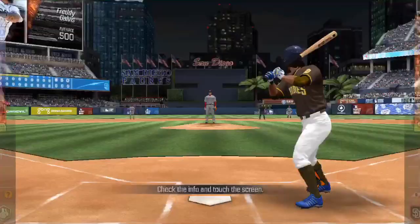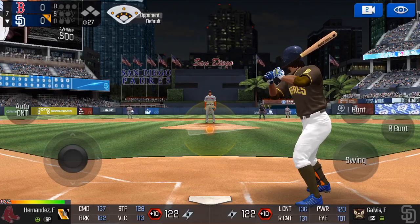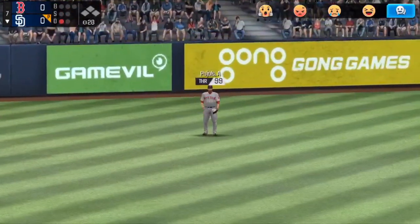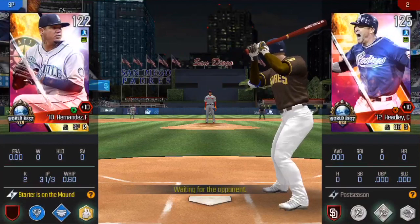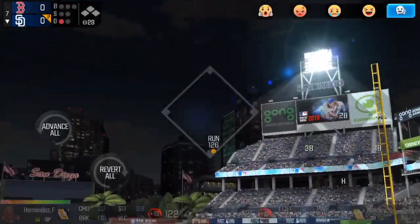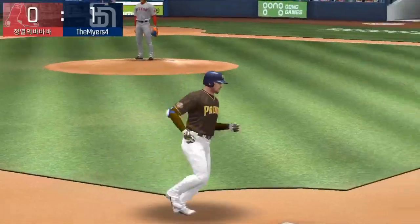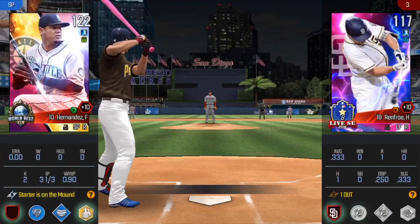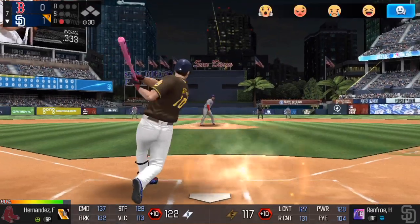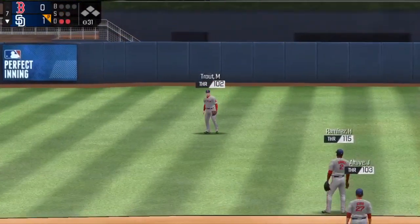We're going to the seventh looking to get some run support to back up Robbie Erlin. Freddie Galvis leads it off — I like to go after the first pitch fastball, he cranks it out to left but right at Albert Pujols. Now Chase Headley coming up — switch-hitting third baseman hasn't had a hit in his first three games, but he drives it out to right. Adios pelota! Solo shot for Chase Headley gives us an early one-to-nothing lead in this challenge game.